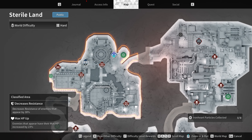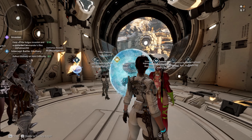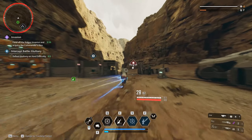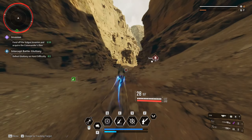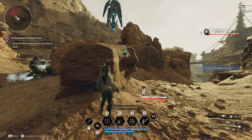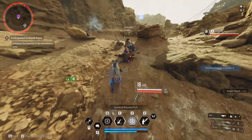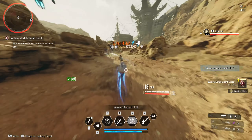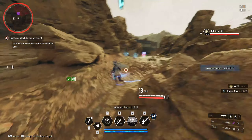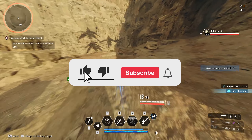What's up guys, back with another First Ascent video. This is going to be for artificial biometal, located in Sterile Lands at the anticipated ambush point. This is a very quick, easy run — you're also going to get code breakers here, so it's a fantastic run. The golden kuiper is a little on the low side, still not terrible, so all in all just a good farm. It's going to take you about 20 to 30 seconds to run with a good built character — super quick and easy, best place to farm it.